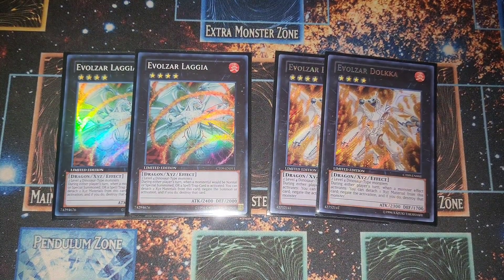Our last two XYZs — two Evolzar Laggia and two Evolzar Dolkka. Dolkka is insane because it just negates monster effects. Also Evil HERO Malicious Bane is pretty good this format too — stopping summons and negating traps. So yeah, that's the extra deck.